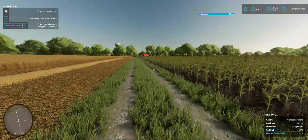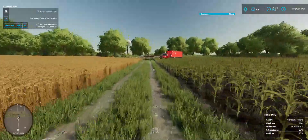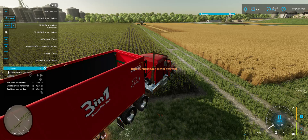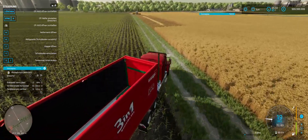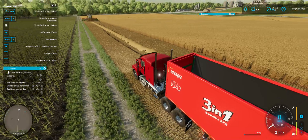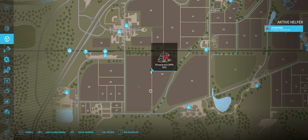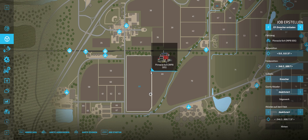Alright, once we have done that we are going to let him do his thing. Now we are going to jump into our truck. We are going to put a Curseplay helper into our truck who will sell the grain. We are going to drive it down a little bit.